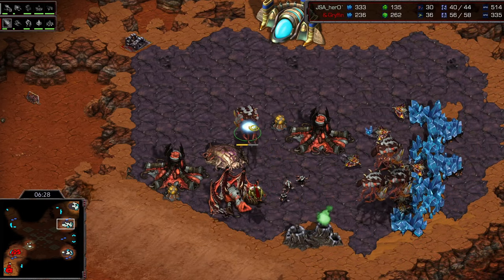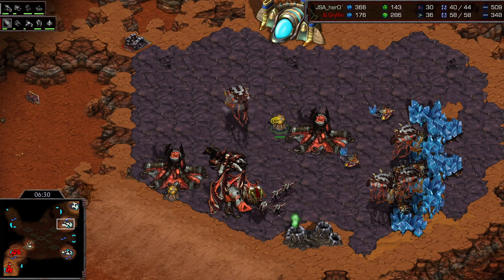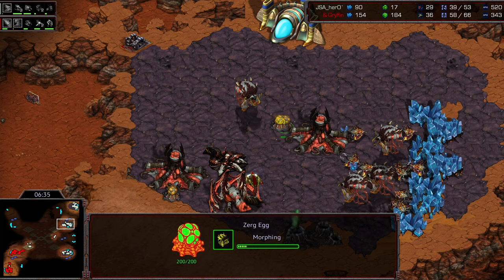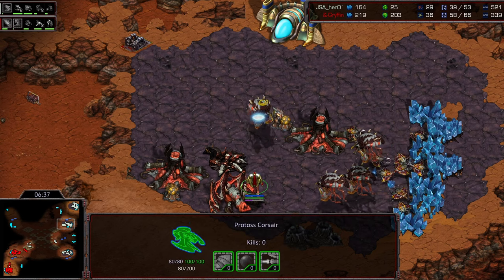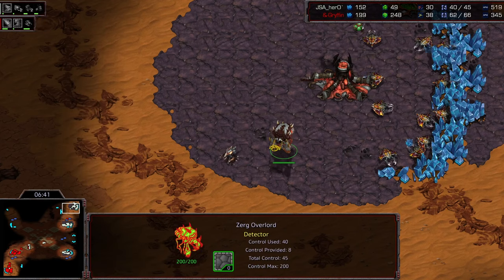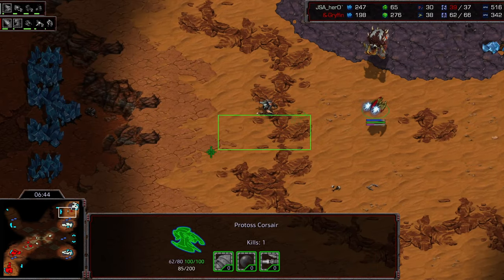The Corsair is getting in and is going to pick off one of these overlords. The hydras won't pop out in time. Maybe they'll pop out to do some damage to the Corsair, but it's going to lose the overlord. That sucks as well. Things just not going quite to plan for Hero so far.